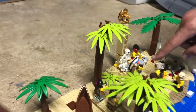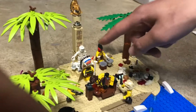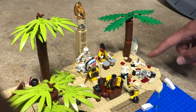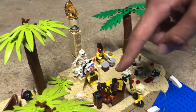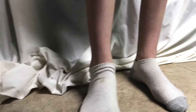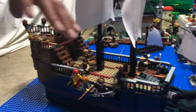And this is the cannibal king, or chief, with his throne and the guy with a little totem pole. And this is like the graveyard, and they're doing their ritual dance and everything. And then behind it, on this side, we have the pirate ship, where they're lowering a rowboat into the water.